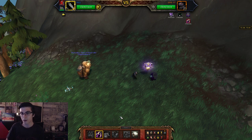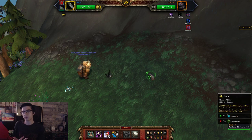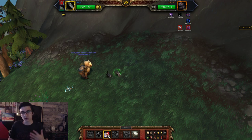Immediately use Black Claw — it's probably one of the most overpowered pet abilities ever. This thing is going to crouch and take less damage, but it doesn't matter. You're going to start using Flock on it. At this point you're just waiting and letting Flock do its thing — this thing is going to get absolutely deleted.